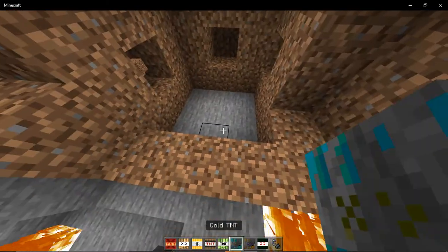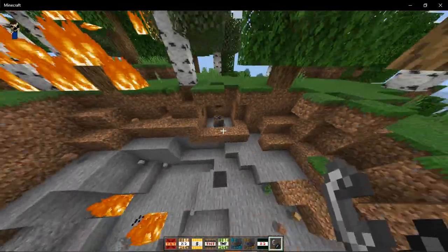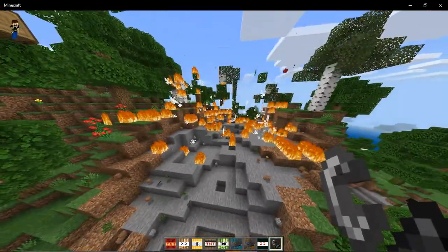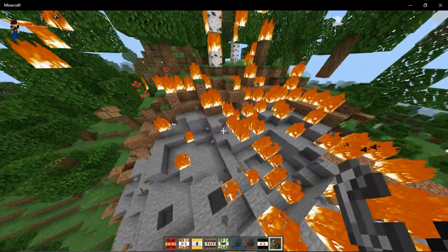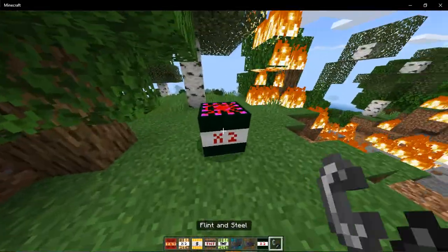Cold TNT, which really doesn't make anything cold, I'll be honest. Really weak. Burning TNT — that's a lot of damage. And last of all, galactic candy.